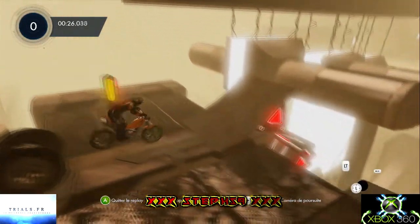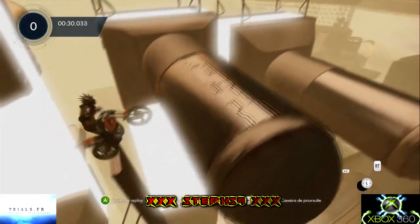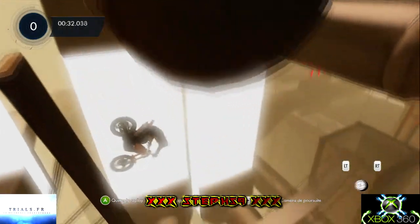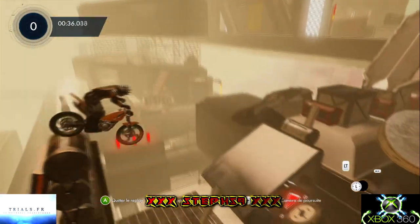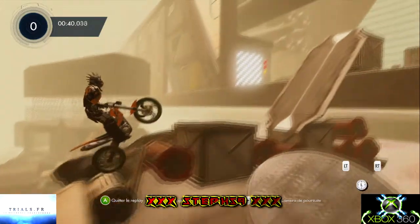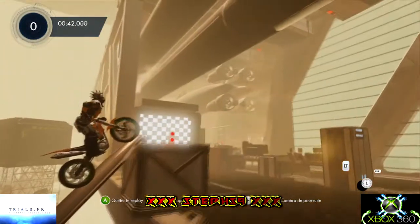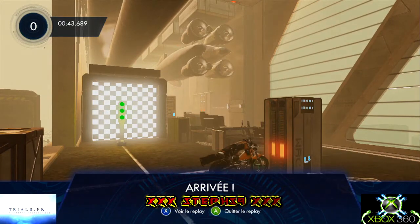Faut attaquer. Un gros saut qui nous mène à la rampe inférieure pour pouvoir accéder à l'étage supérieur. Et attention sur cette piste, il y a de la dynamite. On continue de grimper, dernier petit saut et c'est la ligne d'arrivée sur cette piste sympathique.